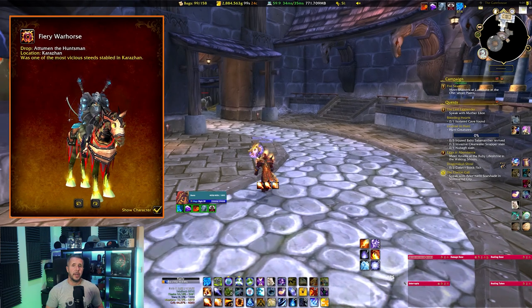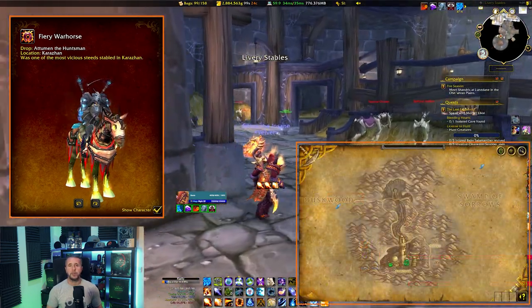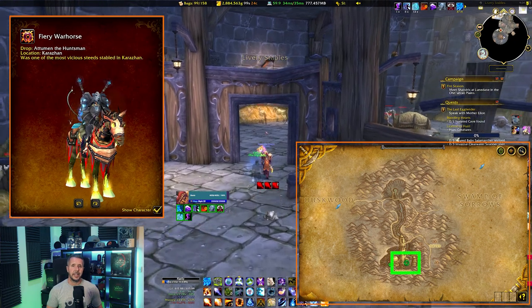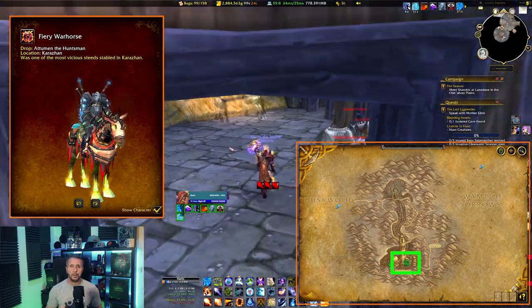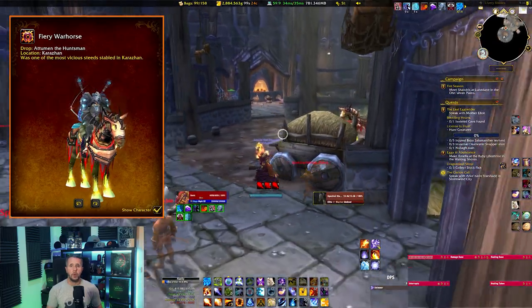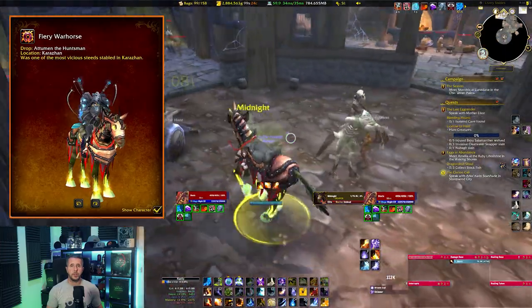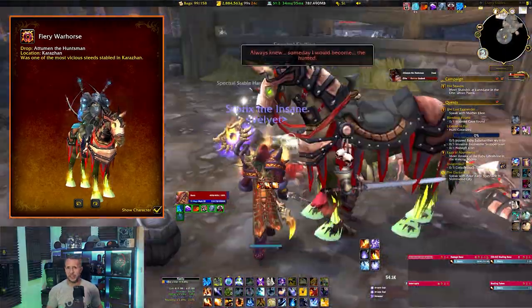Next up is one of my favourite mounts, the Fiery Warhorse. To get this mount, you need to head to 46.73 in Deadwind Pass in the Eastern Kingdoms and enter through the main entrance at the front of the building. Head to the room on the left and follow around until you see a horse called Midnight, which starts the Attumen the Huntsman encounter. It should be a fairly simple fight for any level 70.